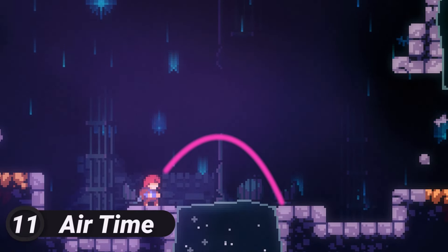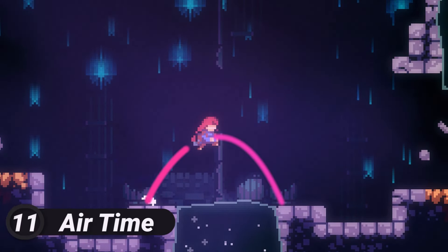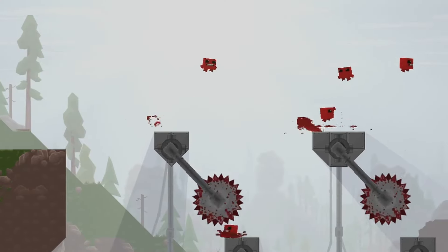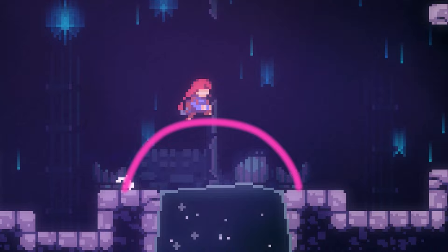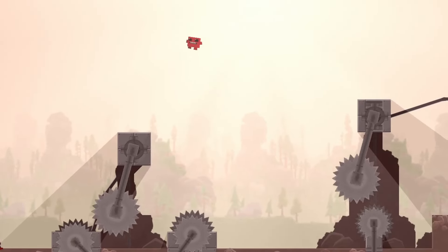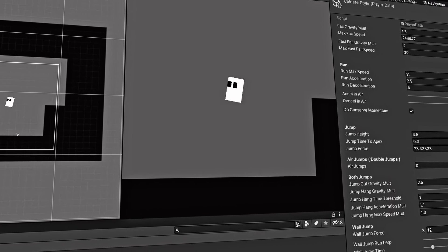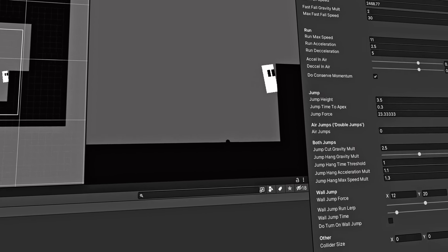Let's move on to the next phase of our jump. This section is crucial — it's the highest point of our jump arc, and if not done right, can lead to frustrating controls. Here we can decide how lengthy a jump we want, and how much airtime we should give the player. These choices can have a huge impact on your game's level design, so it's important to find the right balance for your game.